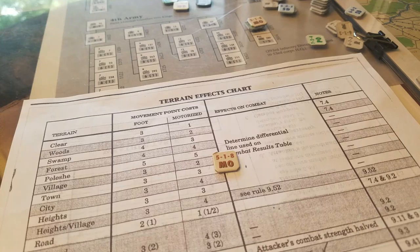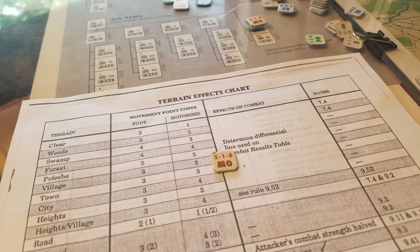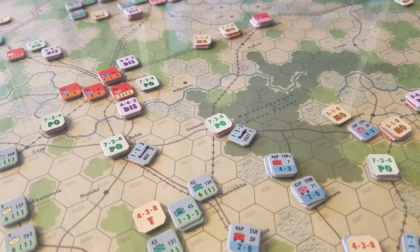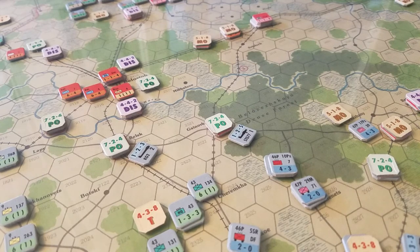In a nutshell it's a pretty straightforward game. The scenario only runs from June 22 through June 28 - a 14 game-turn scenario really exploring the battering the Soviets took over those six days. We're still coming to grips with it, made a few errors here and there, and we're now digging into the second half of the second turn - the Soviets' opportunity to move their forces. Look forward to catching up with you soon. It's Army Group Center from 3W.